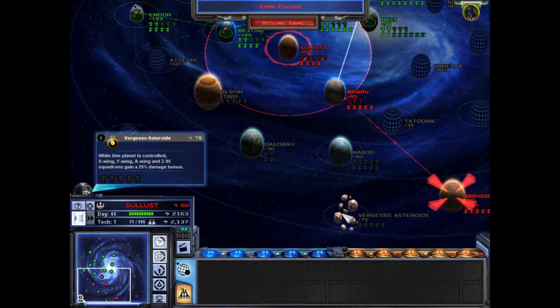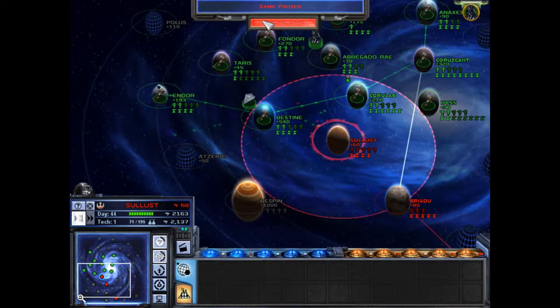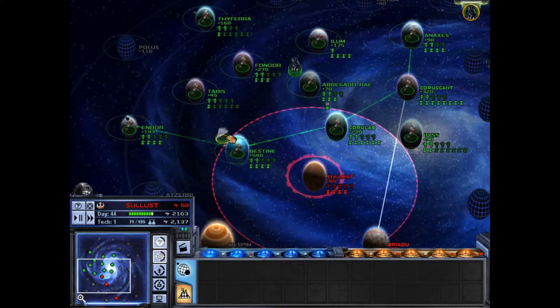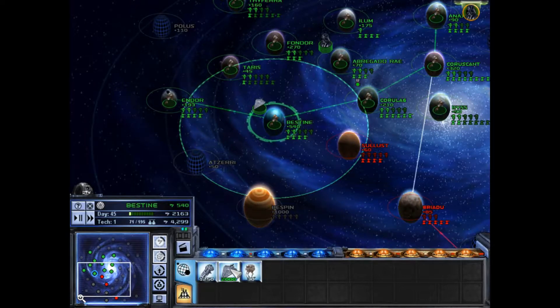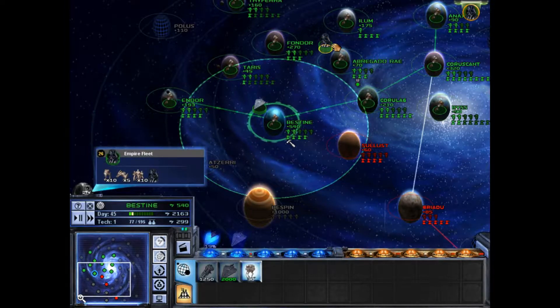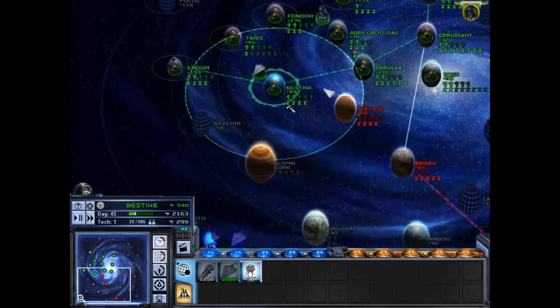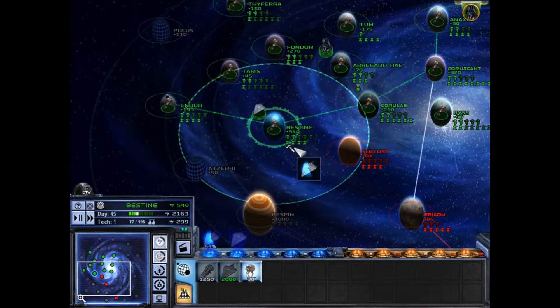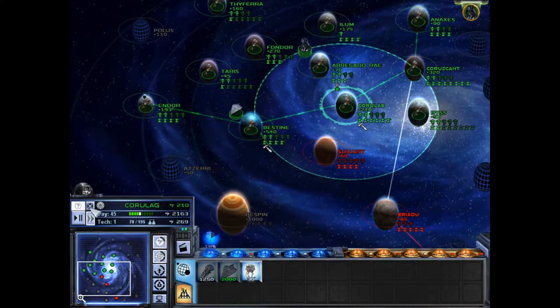Luckily for me the Rebels haven't taken the Vertigo's Asteroids yet, so their fighters are not getting a damage bonus. My space fleet is still a little bit weak — at least weaker than I would prefer. To be fair, my ground force isn't exactly all that stellar either, but that's the main problem: you don't really have a lot of variety starting out, so you kind of have to make do with what you've got.